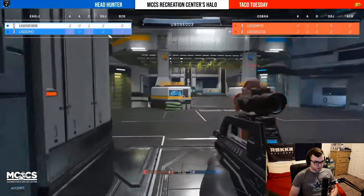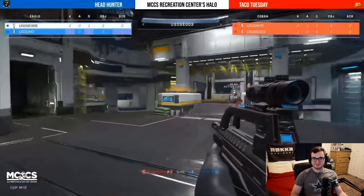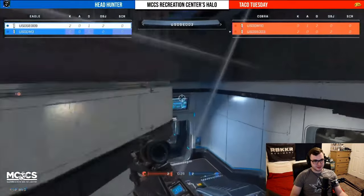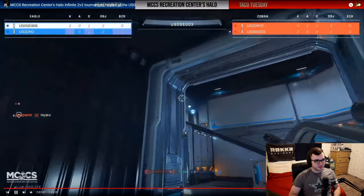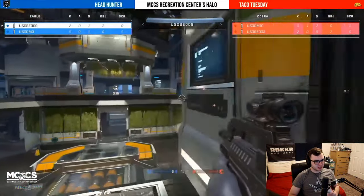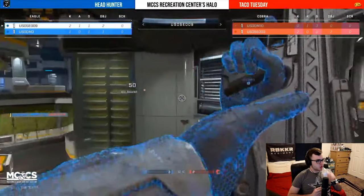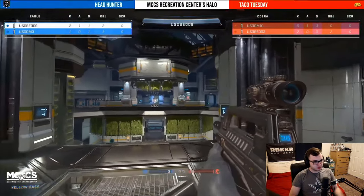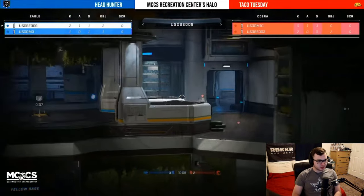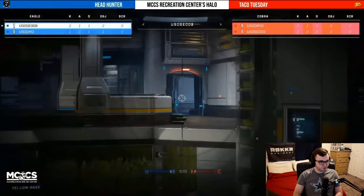These squads right here have just been battling it out, going back and forth this entire time — and that's really what you want to see. We don't want to see a bunch of stomps, we want to see some close games. Two and two. Top mid control has been deemed worthy to Taco Tuesday, but it's a crossfire action from Headhunter that now gives them a three to two lead. That line of sight — holding that top plat being able to see the entire upper area into the utility from the other base — is so valuable.